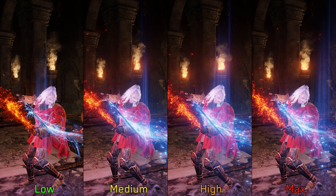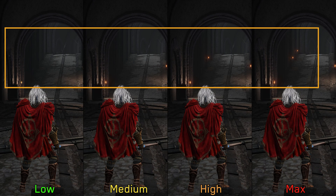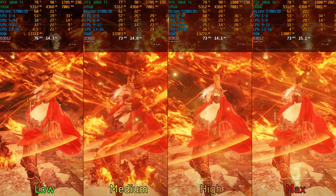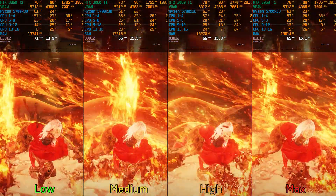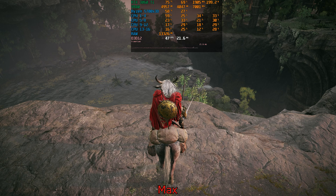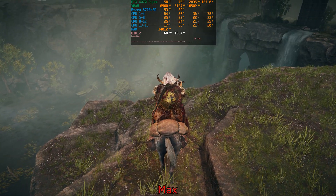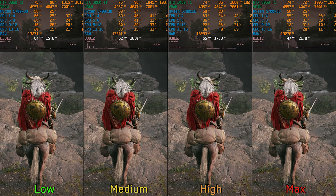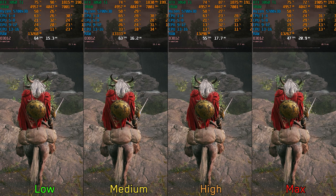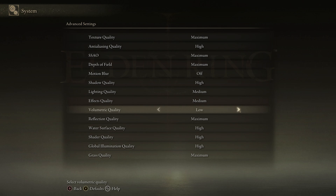Effects quality controls the quality of all visual effects in the game, from particles generated by special weapon skills to fire, smoke, and more. It also adjusts the draw distance of these effects. Performance-wise, going from low to max costs around six to seven percent. However, I've noticed a bug in the new DLC map near waterfalls where using max causes significant performance drops with low GPU usage — lowering to medium resolves this issue. I recommend sticking with medium effects quality, but consider using low if you notice significant drops during boss fights.